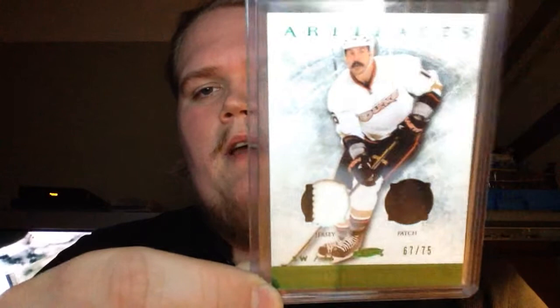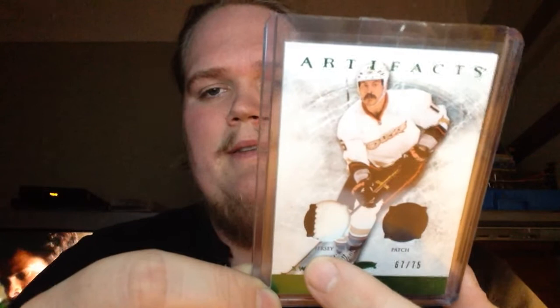Now we're getting into the good stuff - numbered out of 100 from 10-11 or 11-12 Crown Royale, the Kingsmen jersey auto. Really nice looking card. It's funny - it says jersey and patch. It's from Artifacts, numbered out of 75, 12-13 Artifacts, the emerald one. It says patch right there but it's jersey - it's jersey and patch. Funny how things work out. Probably my nicest card right now of George Peros, and not even an auto - go figure.